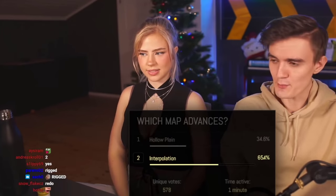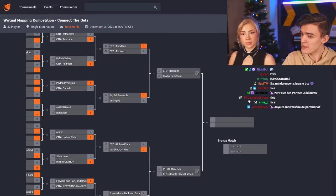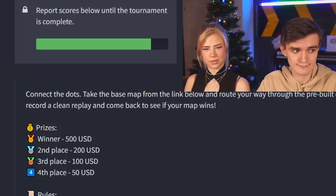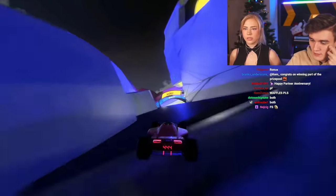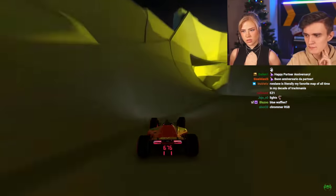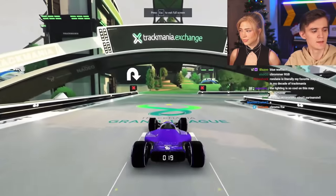We're at the semi-finals — top four. The four maps are Rondane, Paypal Peninsula, Interpolation, and Double Black Diamond. Prize breakdown: 500 for first, 200 for second, 100 for third, 50 for fourth. One host jokes their body is 'lacking fuel' after the cola was taken away. Rondane is reviewed: beautiful, clean, full-speed, good flow, nice scenery — able to keep full speed through all the track points.